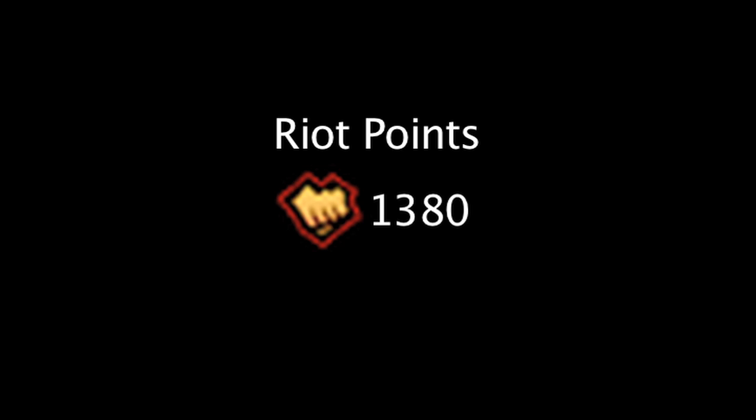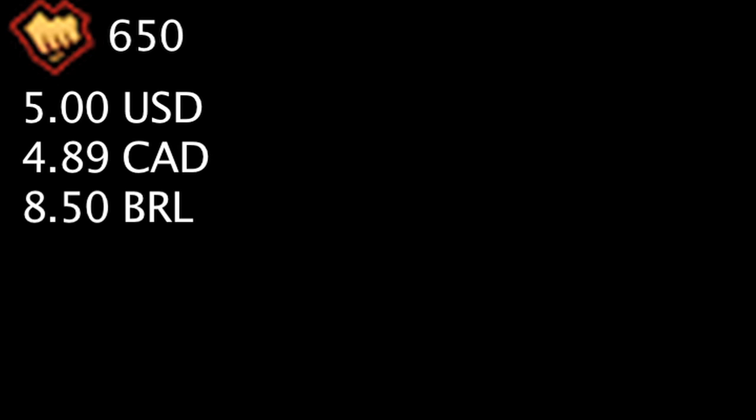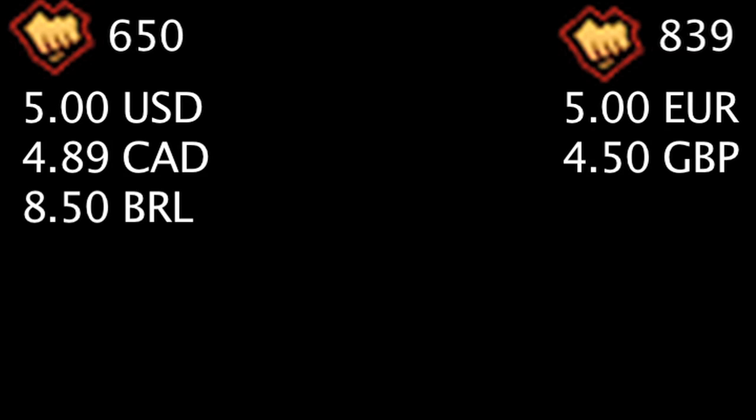Keep in mind that conversion rates commonly fluctuate. The lowest amount one can purchase is 650 Riot Points for 5 USD, 4.89 CAD, and 8.5 BRL. The lowest amount for European summoners is 839 Riot Points for 5 EUR and 4.5 GBP.